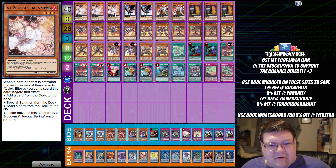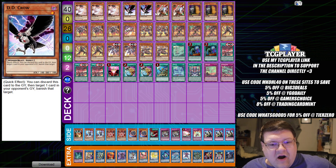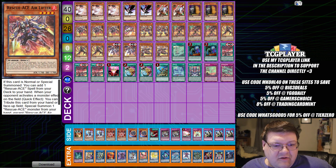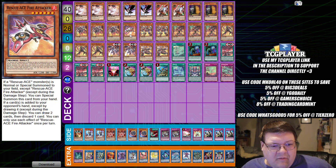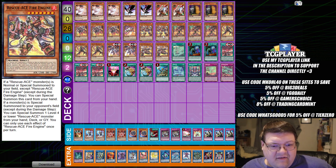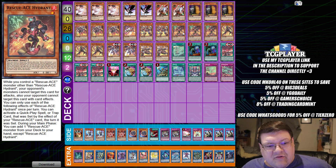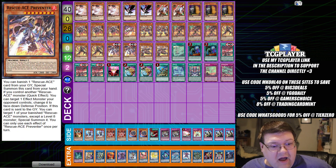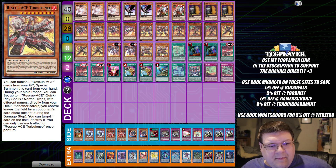We have triple copies of Ash Blossom and Joy Spring, two copies of the Little Crow, two copies of Ghost Ogre and Snow Rabbit, triple copies of Maxi with triple copies of Air Lifter, one copy of Fire Attacker with two copies of the Fire Engine. Of course triple Rescue Ace Hydrant, triple copies of Impulse with two copies of Preventer, and two copies of Turbulence.